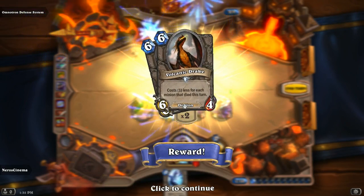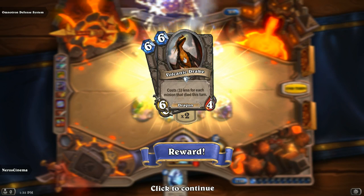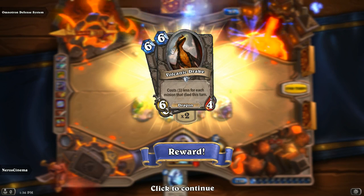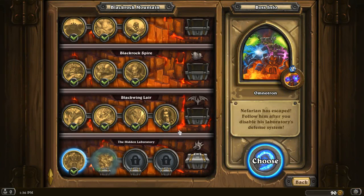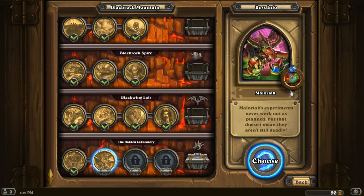Volcanic Drake — new dragon card! Costs one less for each minion that died this turn; it's a 6/4. If you have a Paladin deck where a bunch of your recruits end up dying, you can get this card out relatively cheaply. Maloriak is not the sharpest tool in the garrison — not at all.